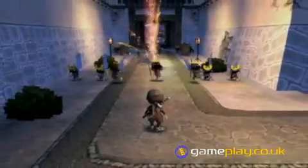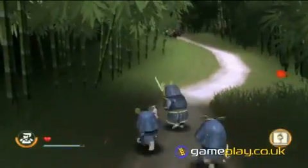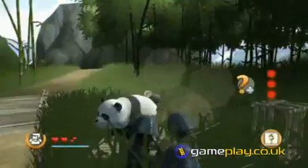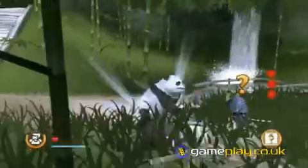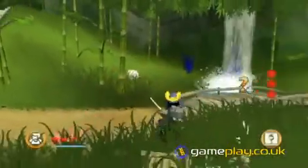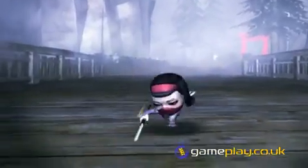Luckily, Hiro has a few tricks up his sleeve, in the form of being able to possess the bodies of nearby animals and use their powers to either hunt out hidden items in the landscape if they're a cute little bunny, or if he jumps into a more powerful beast like a bear or a warthog, to unleash all hell upon his fleeing enemies. He also has the powers of his friends that he rescues throughout the game, but I won't tell you what cool things they do — this isn't a walkthrough after all.